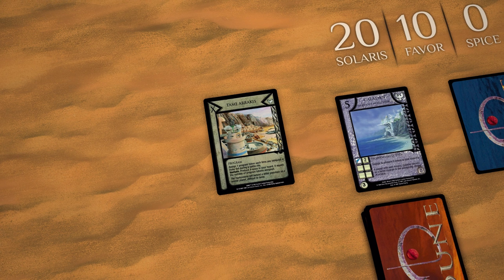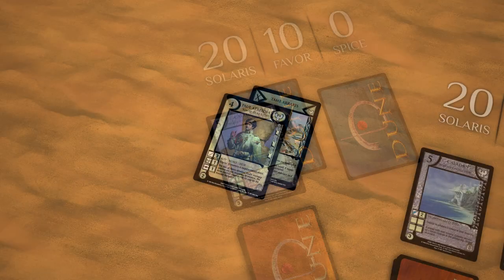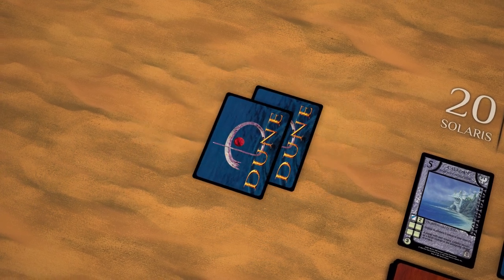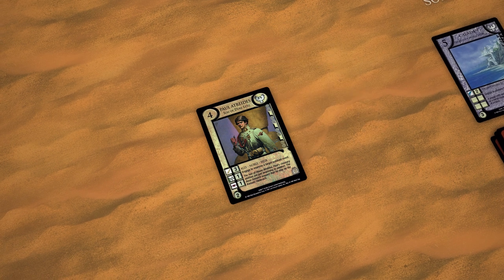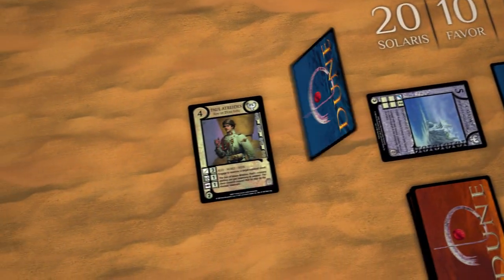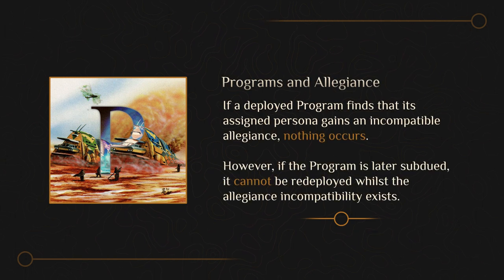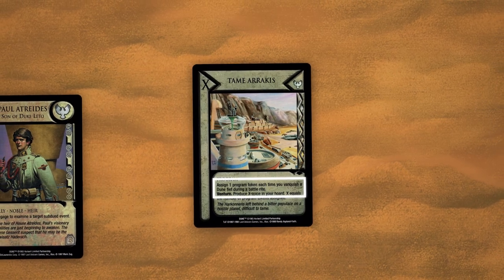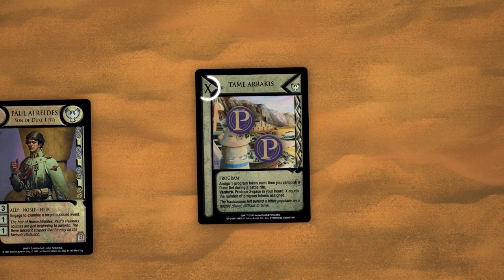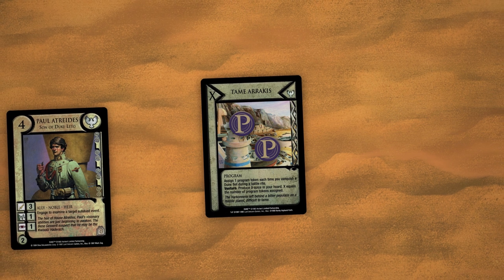Programs remain concealed beneath the homeworld until deployed, but are not played during regular play. Instead, they are part of your house profile, created before the start of the game during deck building. Programs become subdued whenever their parent card becomes subdued, never become discarded, and are instead removed from the game entirely when an effect or rule removes them. To deploy a program, engage the homeworld and assign the program to a governed persona. This persona must have either no allegiance or the same allegiance as the program. Programs bear an X deployment cost, where X equals the number of program tokens assigned. Subdued programs must be assigned at least one deferment token in order to be deployed.